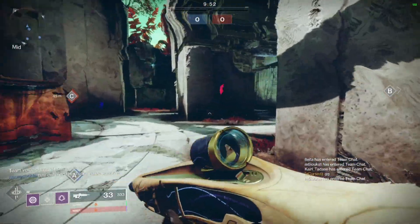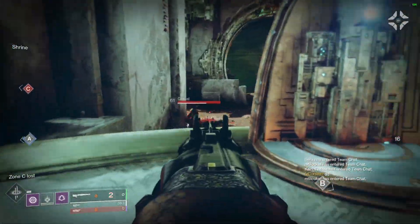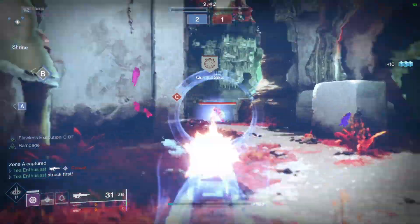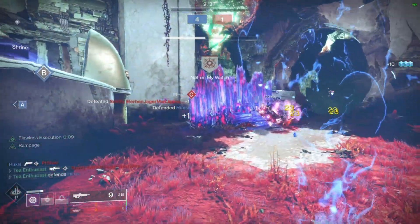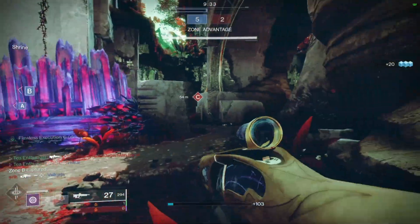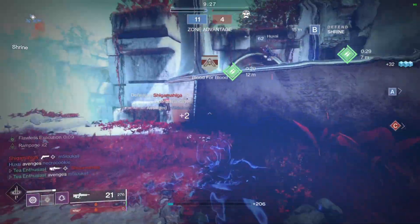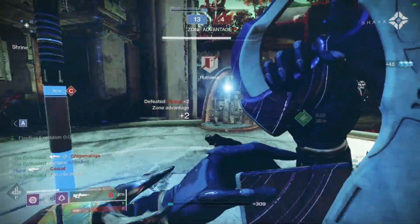So I have a hunter build that isn't really reliant on dodging, but it helps get my smoke grenade back a little bit faster because I am using Kepri's Sting. By throwing a smoke grenade at the floor it gives me wall hacks for a brief second, but if I also throw the smoke at an enemy, the smoke does incredible damage to them. So what I can do is damage them, throw a smoke at the enemy, and then chase my own smoke down to get wall hacks while the smoke cloud lingers.